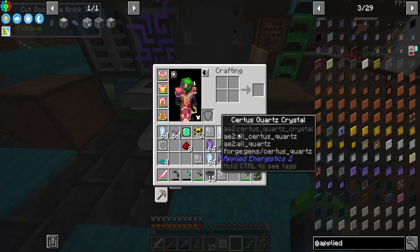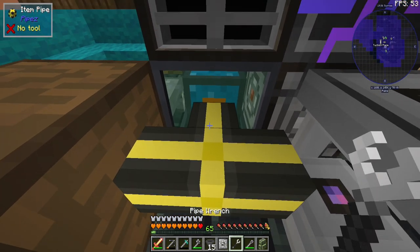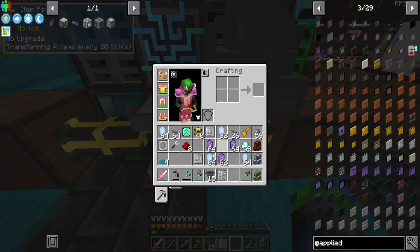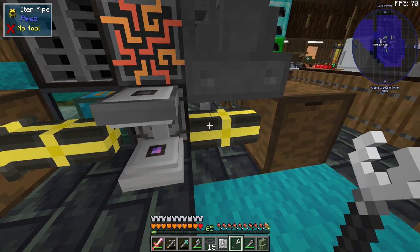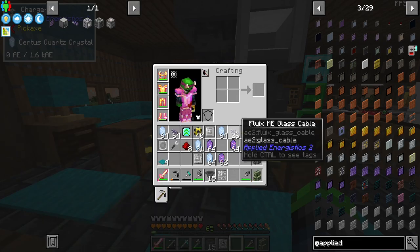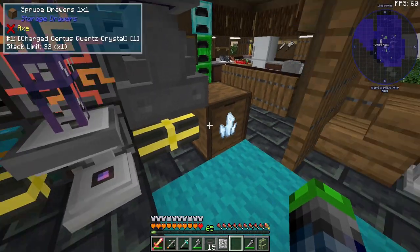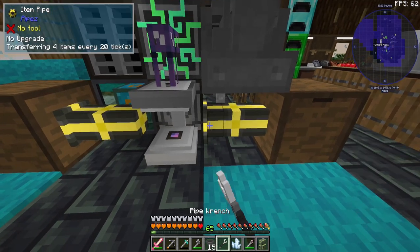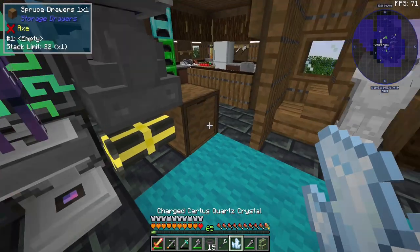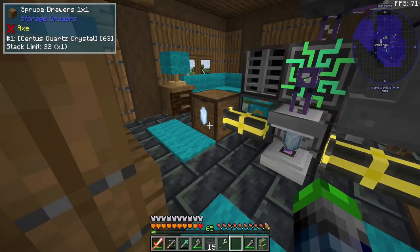Setting up the power input — taking things out, getting rid of the old configuration, connecting power here. Now I can access the filter, which is why we needed that extra step. Boom — it's even saved the configuration! All we have to do is put this in here and let it process for a few moments.